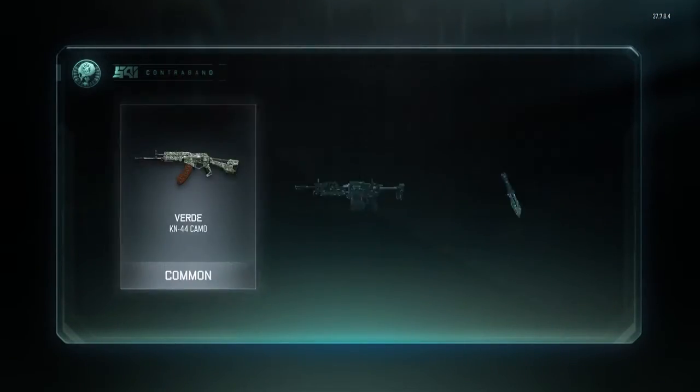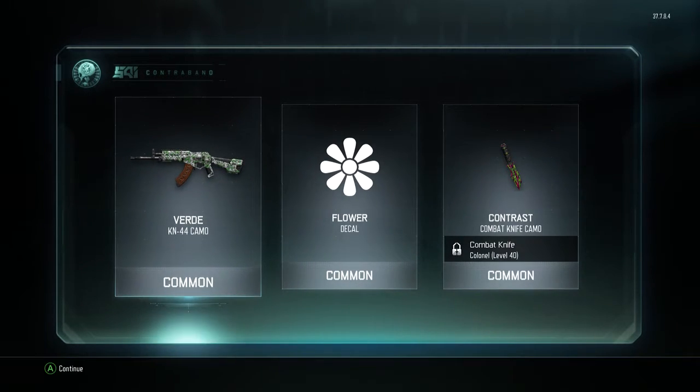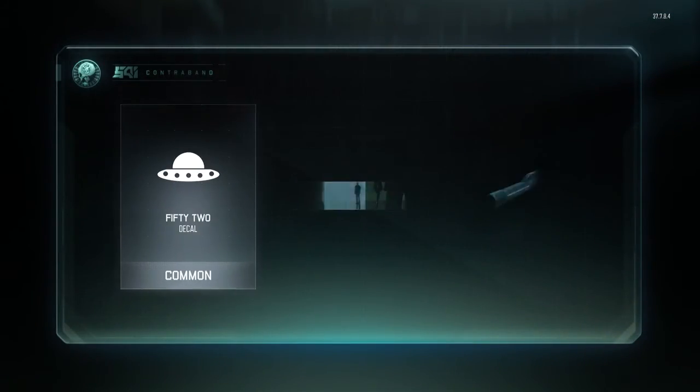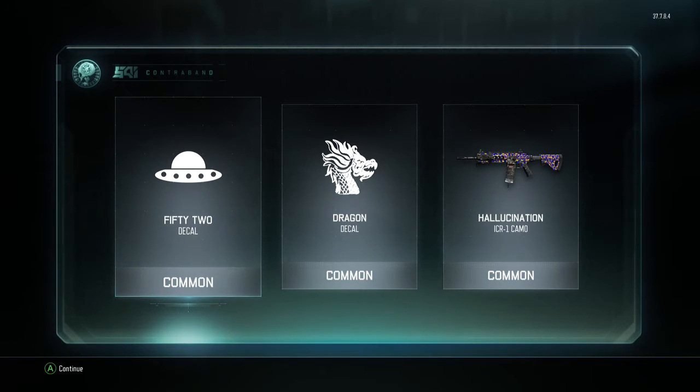So yeah, got two more now — two more. Come on, the Flower and the flipping Contrast, come on. Give us a glorious — glorious legendary! Watch, first one, first one, watch watch watch. Yeah! Hallucination camo — oh, fucking brilliant! Ten out of ten, spot on.